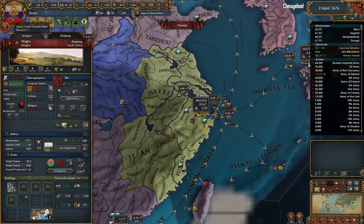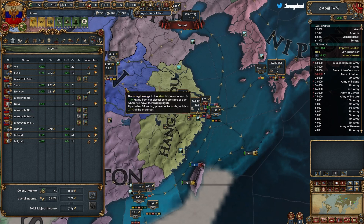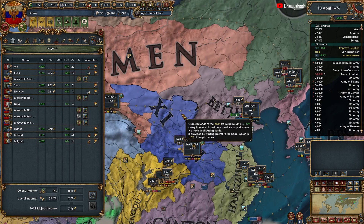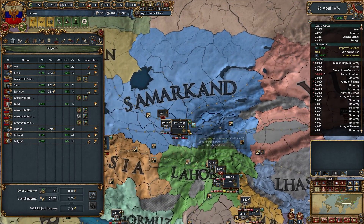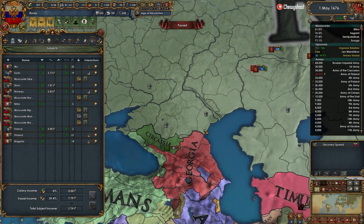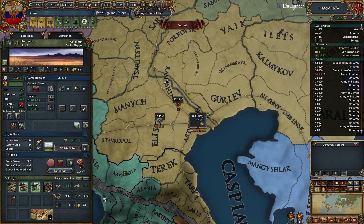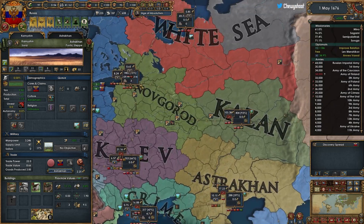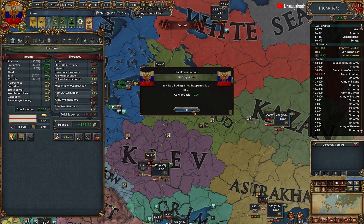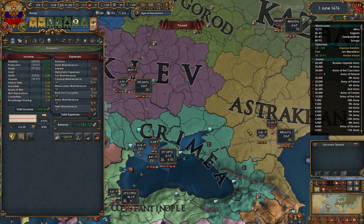If you don't know this, you can divert trade — you get 100% of their trade power for the cost of 30 diplo mana. So yeah we're steering a bit more, but we honestly need way more trade down here. Let's upgrade you — so we were at 308 and we're already gaining a little more. 315. There's a lot of trade being steered out of here that we need.